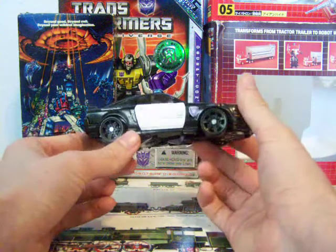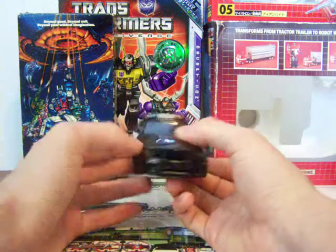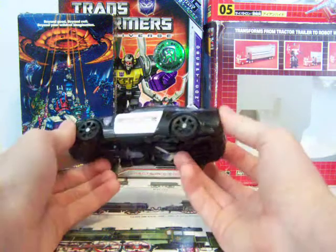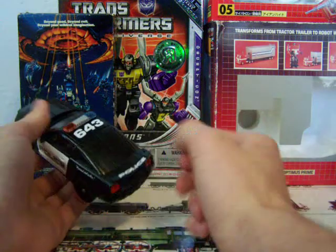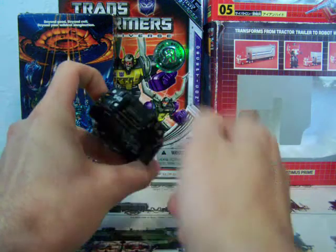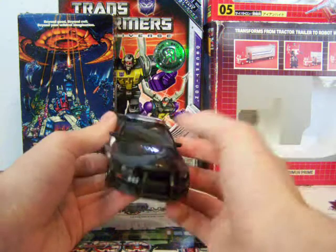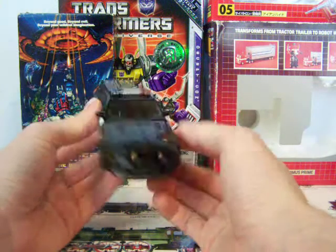I just always thought that was really cool. There's not really much to say about the car mode other than it's got 'police' on the doors and on the back, and the car number on the top and on the bumper. Other than that and the light bar, there's not much else to say about it. So I'm just going to go ahead and transform him.